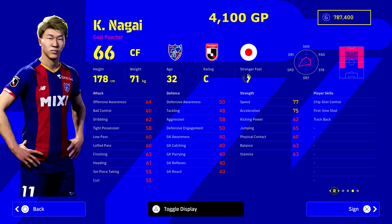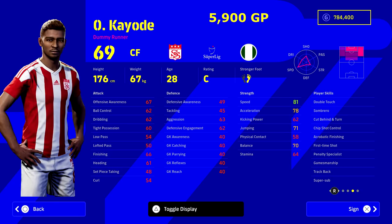Kicking things off we have a guy who is playing for Tokyo. This guy is your budget option right - if you're looking for just a guy that can go in and have a bit of pace to bring in off the bench, or you've got five or six thousand GP lying around and you need a substitution. He's got really solid stats and he is a bit of a speed merchant, as well as having chip shot control, first time shot, and track back. 77 speed and 77/75 acceleration - that's your budget option, zero to five thousand GP.